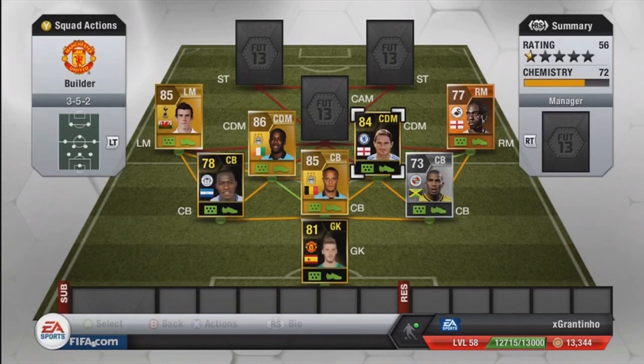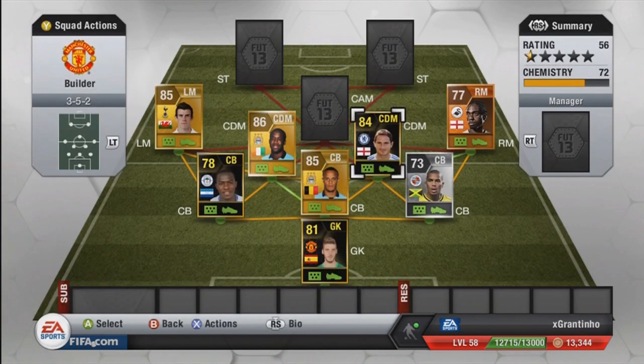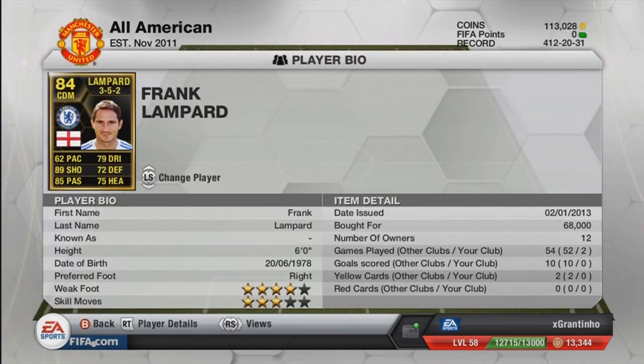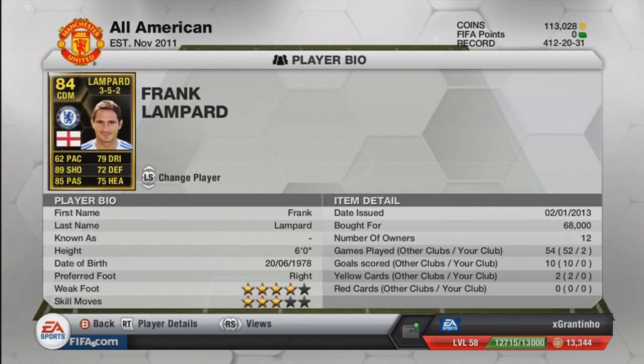The other centre defensive midfielder is Frank Lampard. I think he is a default CDM, so that shouldn't be a problem — 68k. I think I can sell mine for about 80k now, so I've made a bit of profit. He's not the quickest, but he's got good defending, good dribbling, good heading, amazing passing, and his long shots — oh my God. I've scored numerous long shots from the halfway line with him. He's just a god at long shots. Four-star weak foot, playing on the right-hand side left-footed, so his left foot isn't actually that bad.